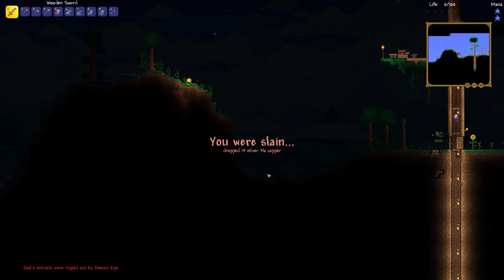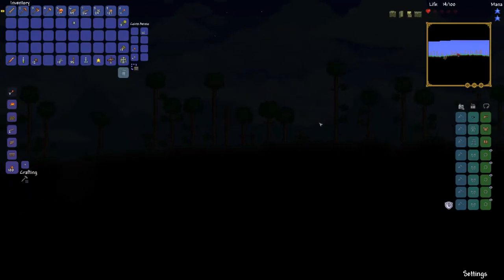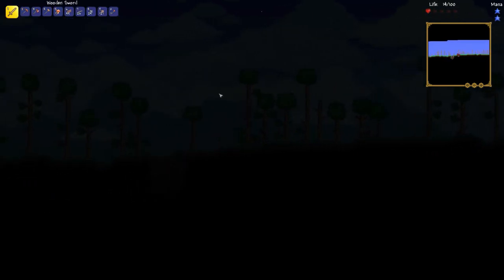I dropped 13 silver. How do I drop 13 silver? Gosh, I need to run back to where I died. I really like how there's a little X where it says we died. Sorry, I forgot to check the mouse. 58 damage — expert mode is no joke. This is insane.